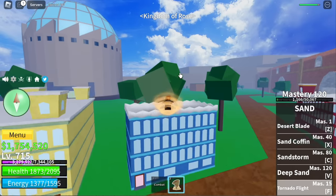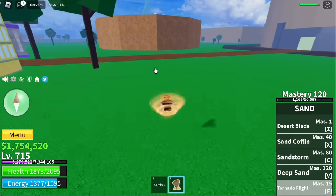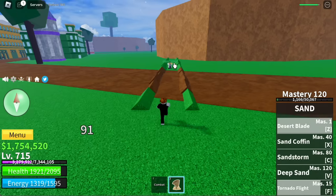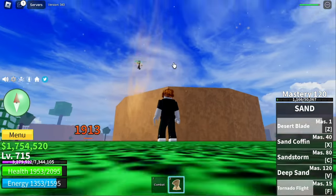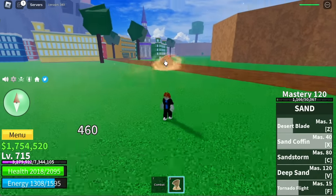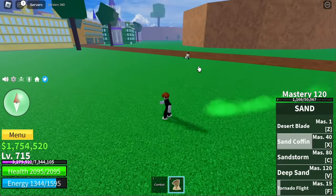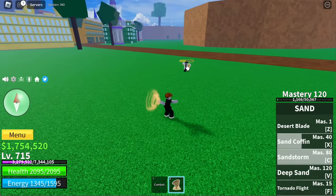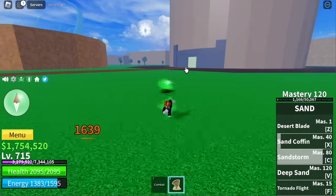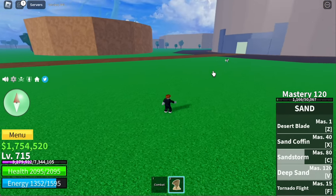New skills. For the F skill, Trade of Flight — I don't know if there's an improvement in speed, and also no damage. Next up is Desert Blade — now it looks better. Next up is Sand Coffin. Z skill, Sand Storm. For the V skill, Deep Sand. To be honest, this awakening is not that good — just my personal opinion.